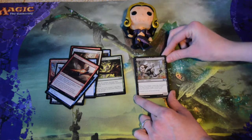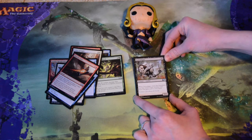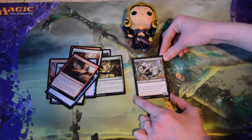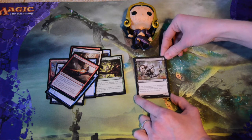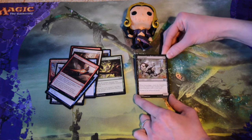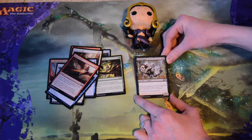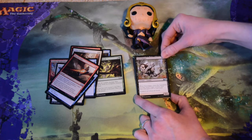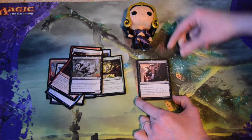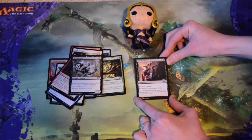Gravedigger — four mana for a 2/2, and when it enters the battlefield you get to return target creature from your graveyard to your hand. So he's literally a grave digger — except he's a zombie. Why would a zombie be digging graves? I thought they'd be looking for living brains, but maybe he just wants a friend. I bet that's what it is.